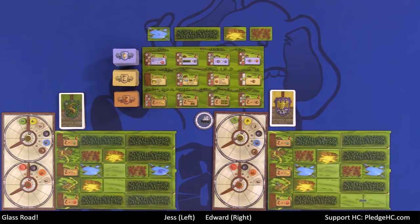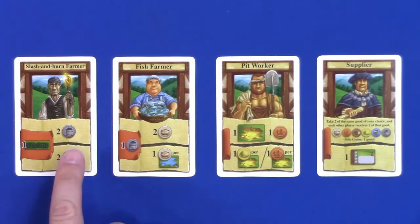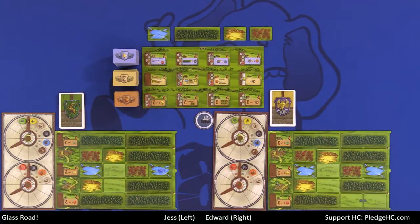So let's talk about the slash-and-burn farmer again. If I discard one forest off my board and Jess does not also have this card in her hand, I would get both benefits: two charcoal and two food. With those being on multiple wheels, I can choose all or one wheel to gain those resources. If I choose charcoal, I go one, two on that wheel. I could put charcoal on one wheel and food on the other — but when you gain a resource, it's always all on one wheel.